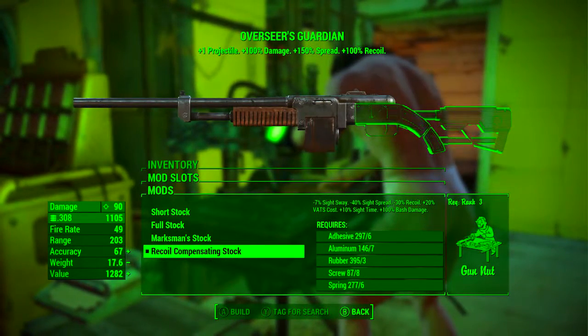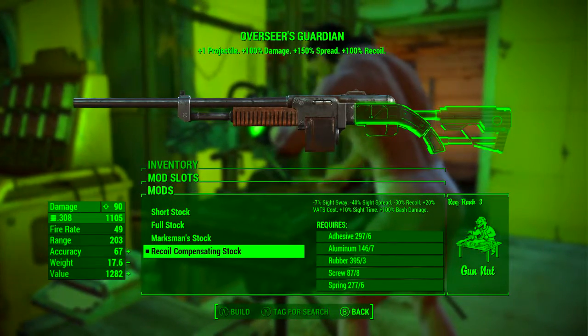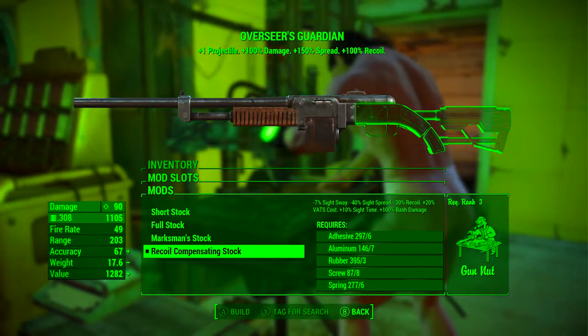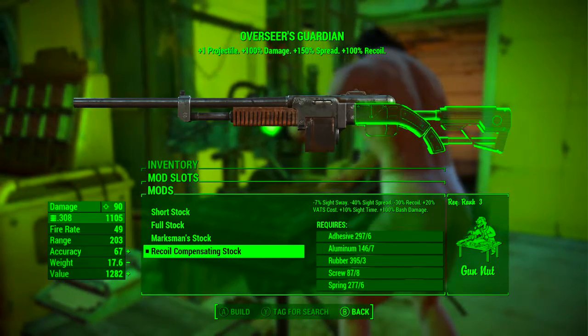In the next slot we're going to be adding the recoil compensating stock, which reduces sight sway by 7%, reduces sight spread by 40%, reduces recoil by 30%, adds plus 20% VATS cost, increases sight time by another 10%, and increases bash damage by 100% — evidently doubling the original bash damage.